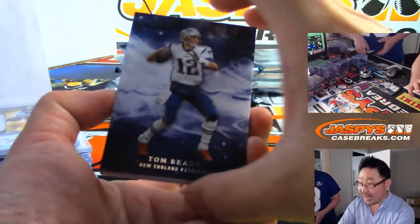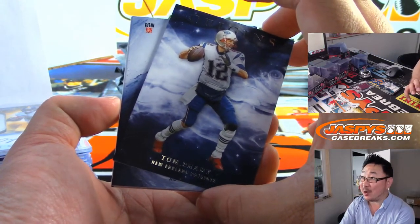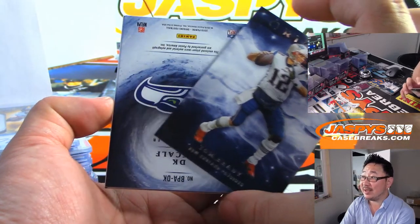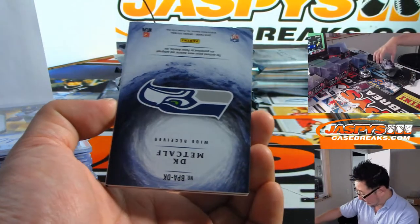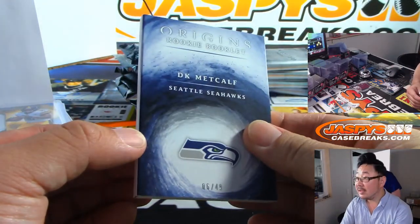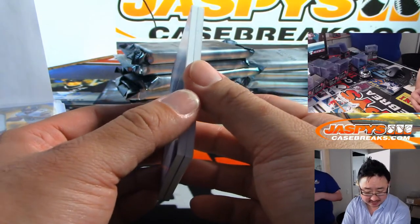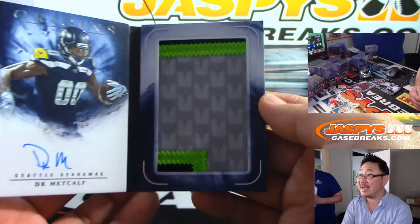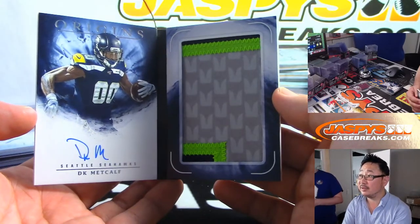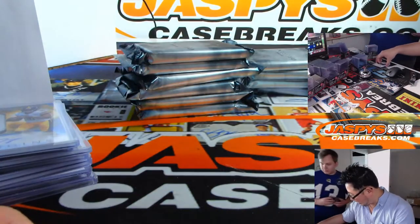And the book behind Tom Brady — Boombox wanted to see a six-auto book, but it's DK Metcalf! Six out of 49 Origins rookie booklet for the Seahawks. That's Tony Covert with the Seahawks — nice patch and on-book autograph. Pretty nice.